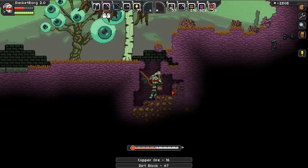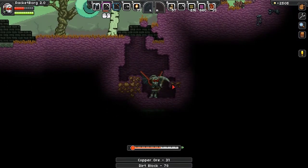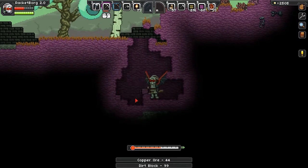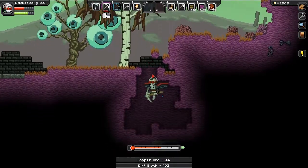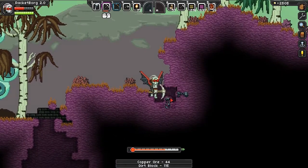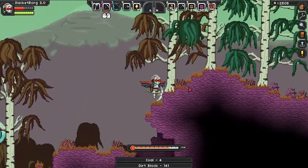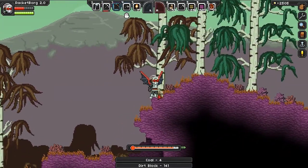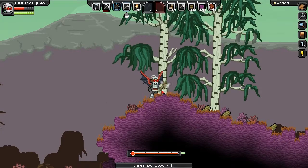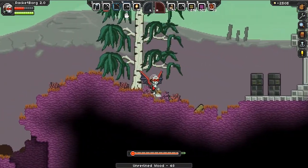It's definitely a good idea to keep copper ore around as ore, not as bars, for repairs. So I think I'll always have at least a hundred copper ore on me at all times. Let's get some more wood because why not. It's nice and warm during the daytime, as you would expect.